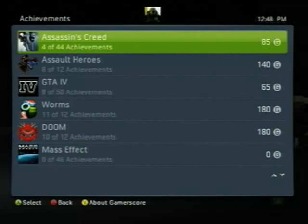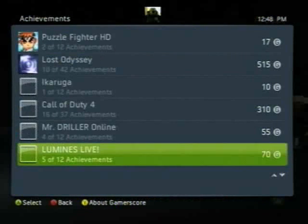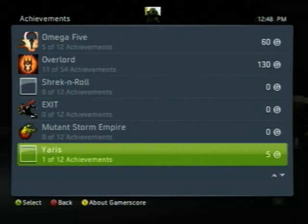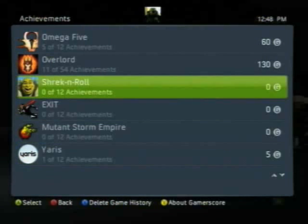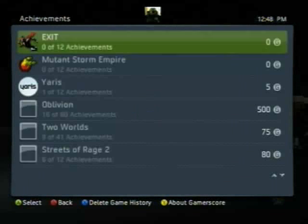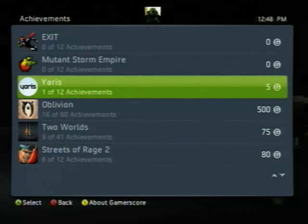And it's gone. It's a good idea and it is helpful that you can remove these entries. I would note that you do have to do them one at a time, so if you have a ton of trial games — like trial XBLA games — it'll take you a while to get rid of all of them. I'm just going to get rid of Shrek and Roll right now. It's a nice new addition, something people have wanted for a long time. You can only get rid of zero-point entries, so if you managed to get an achievement in Yaris like I did, you're stuck with it.